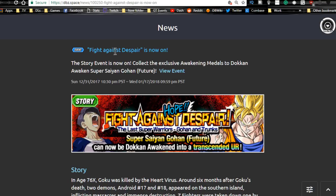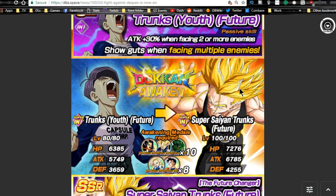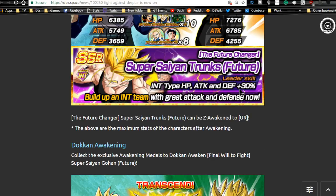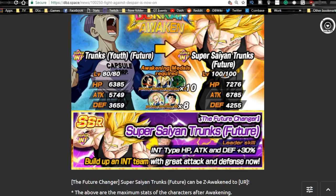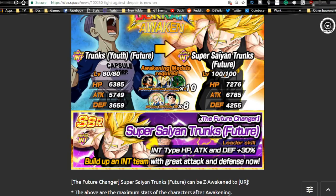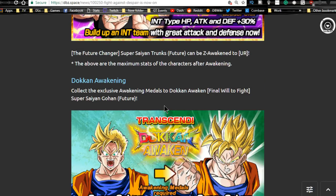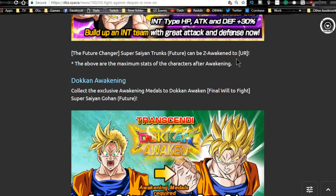The next event is Fight Against Despair, running until the 17th. You get a Gohan — not really a good unit — and a Trunks who Dokkan awakens into Super Saiyan Trunks. This is a pretty cool unit; he gets a second Dokkan awakening. I highly recommend getting him to super attack level 10. If you're aware of the free-to-play Trunks on the JP side, get four dupes unlocked after you Dokkan awaken him.